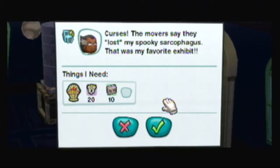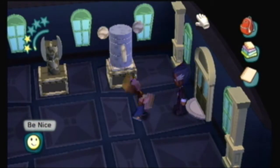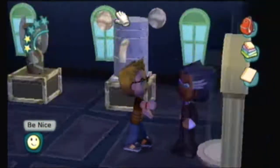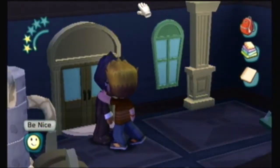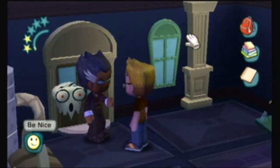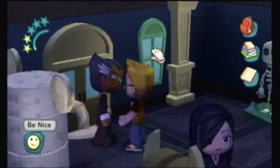Curses! The movers said they've lost my sarcophagus. That was my favorite exhibit! So we need to build him a sarcophagus. And as you can see, we need scary essences. To get scary essences, be nice to a spooky sim. Skullfinder is a spooky sim — he gives scary. We need 30 total essences. When people compliment me, I want them to say 'swib.' I'm going to cut away until I get the rest of the scary essences and stone.